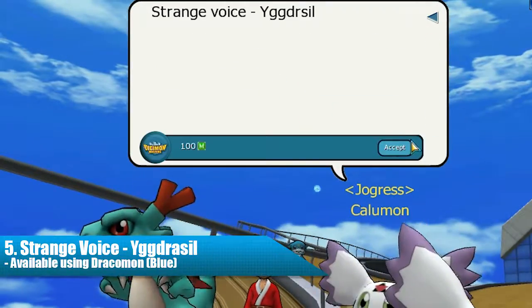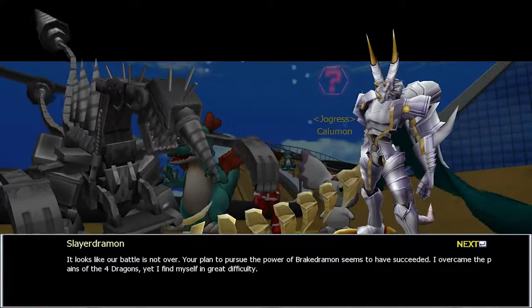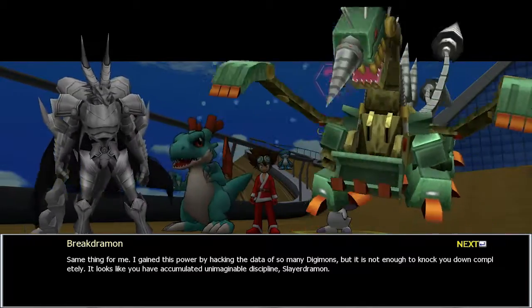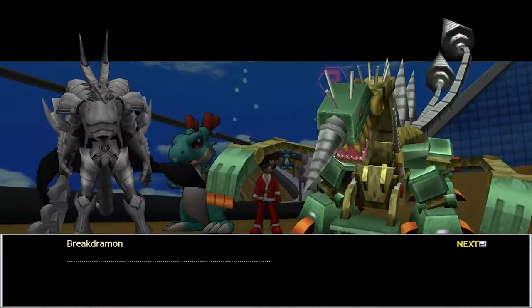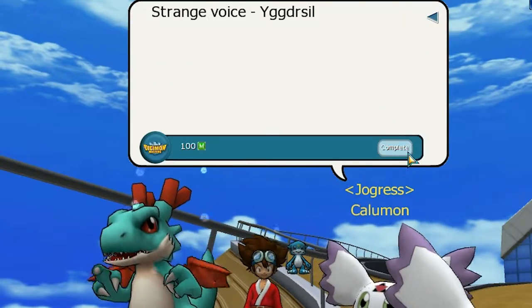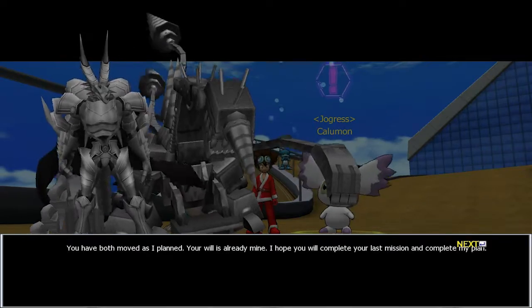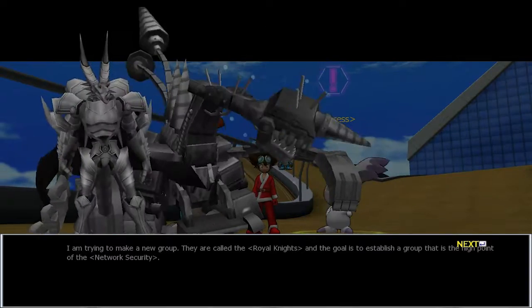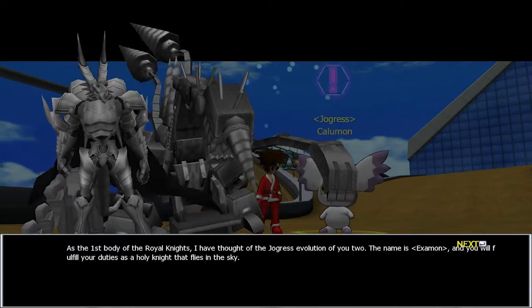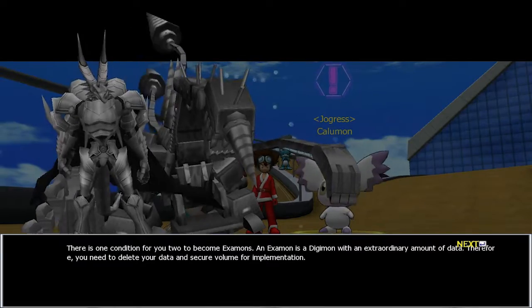The fifth quest is called Strange Voice, Yggdrasil. A cutscene will appear between Braggdramon and Slaydramon. They talk about how their battle is not over yet and they can't kill each other. Then, when you finish this quest, another cutscene will appear but now with Yggdrasil talking by using Kalomon's body. Yggdrasil will talk about this new group that is trying to make, called the Royal Knights. That's when Yggdrasil mentions the dragon chosen between them both — Examon.